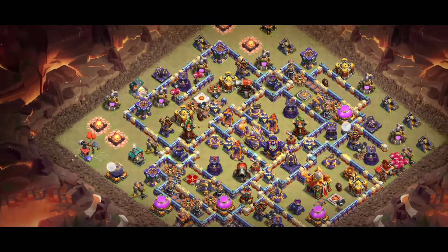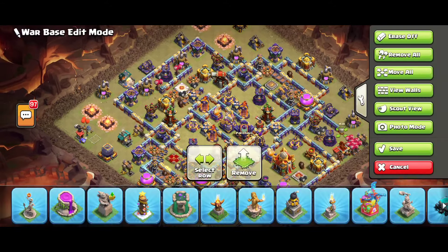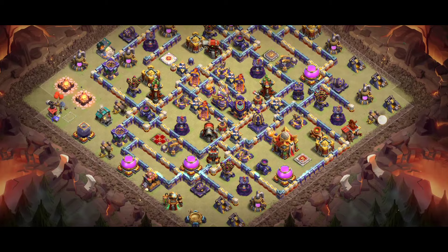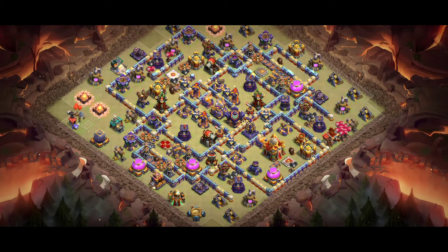Base number four — you can try this base in war and in the Legend League. It's a great anti-three-star base, really good for pushing. You have to try these types of bases because sometimes they work really, really great.